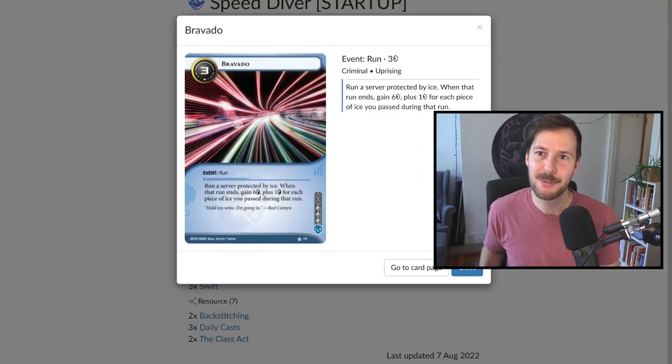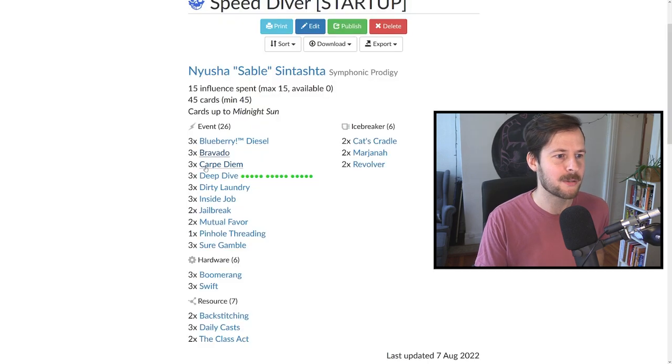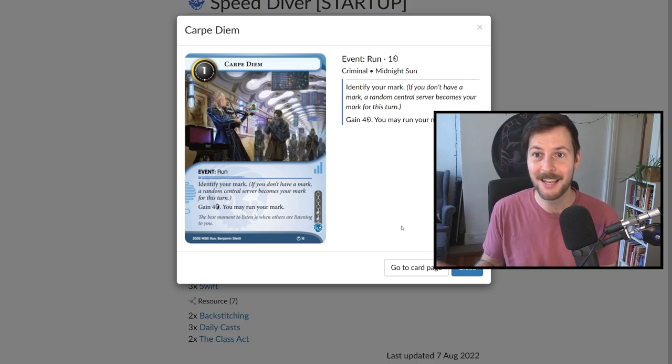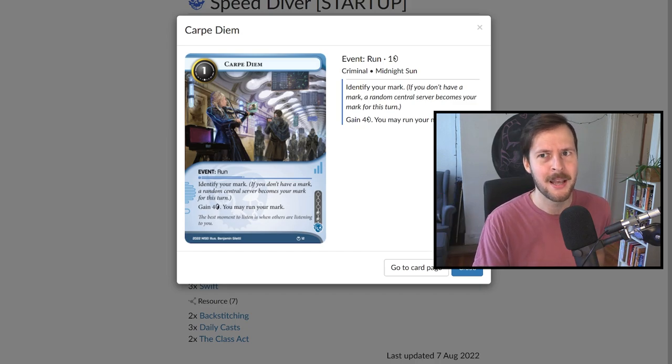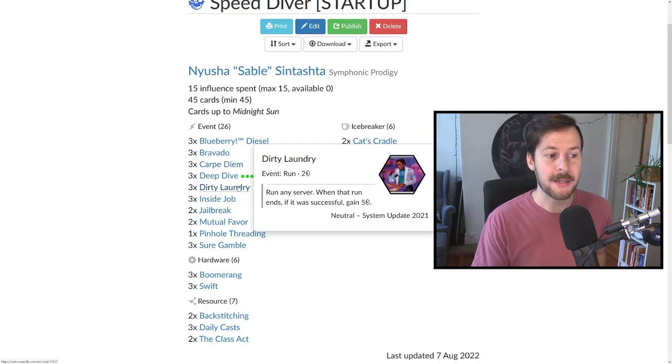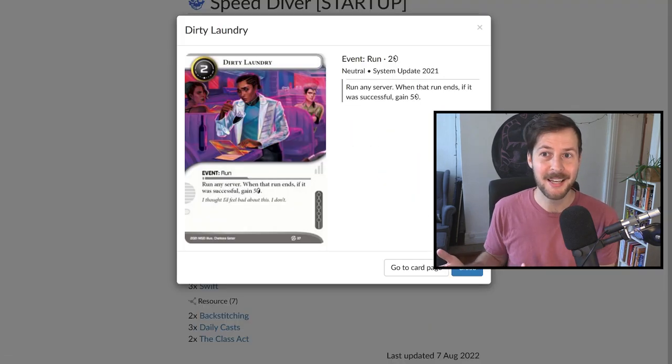We have three Bravado — it's a run event that gives you credits, and that works really well with both the mark mechanic and Swift. We have three Carpe Diem, a very good mark card. If you play this with Swift, it's just gain three credits and gain a click. But if you're also running your mark and sometimes your mark is uniced in the early game like Archives or R&D, that's two clicks back. We have three Deep Dives and three Dirty Laundries — economy cards that also get you clicks back.